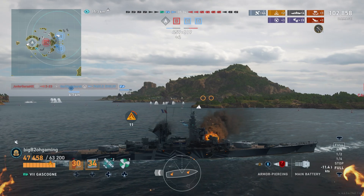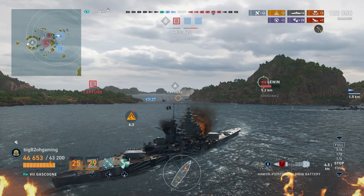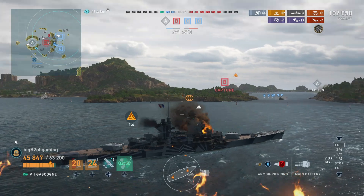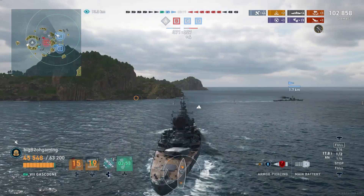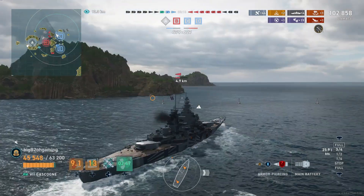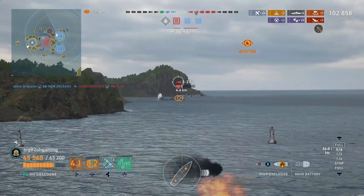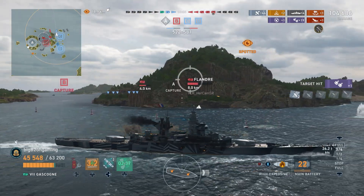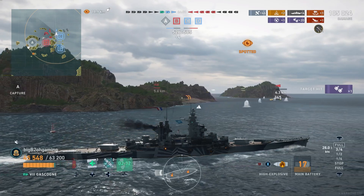Our friendly Paolo Emilio gets spotted and ends up dying, which is really unfortunate. Somehow, even though we have the cap advantage we are still losing and also down big on ships — six versus three. The enemy Flandre has healed quite a bit. Fortunately their destroyers get a bit careless and we end up spotting the Z23. Our friendly destroyer is also shooting at him and we're going to even the playing field to one destroyer each.